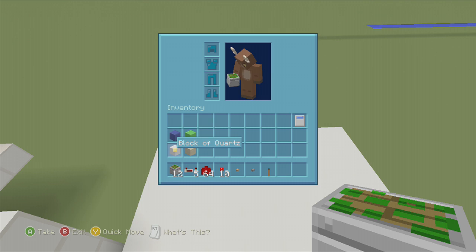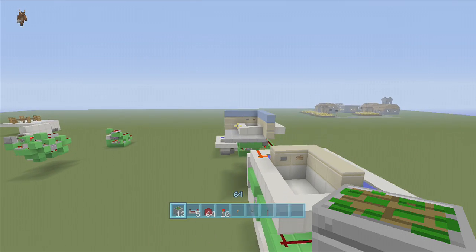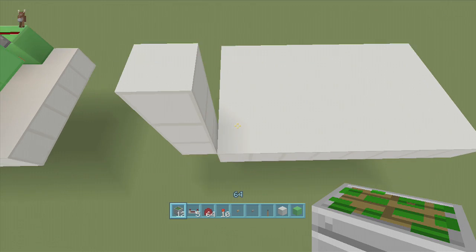We're also going to need a bucket of water and some blocks of choice. I'm going to be using quartz for my bathtub because it looks like a bathtub — I don't think bathtubs are usually white porcelain but you could choose whatever you want. I'm going to be using smooth stone for my walling. I'll use my bathtub block and lime wool, so let's just start building.